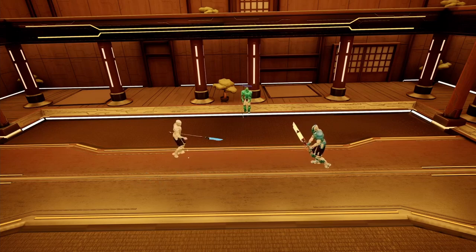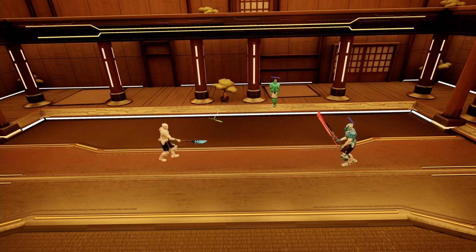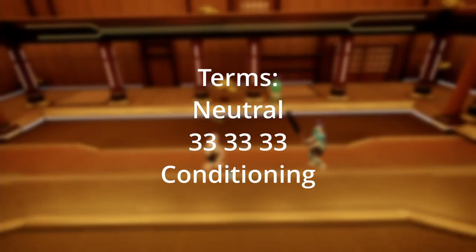Before I get into the guide itself, I want to discuss some terms that I will use so that everyone is on the same page. The neutral is simply the beginning of the match, or any time when both players are out of each other's reach, and each player must look for an opening to attack or counterattack. A 33-33-33 situation is a situation where there are three choices your opponent can make — one of these choices will help protect them from your attack — forcing you and your opponent to predict each other's movements. To condition an opponent basically means to make an opponent choose a bad decision; for example, you could condition someone to choose a certain option in a 33-33-33 and punish accordingly.